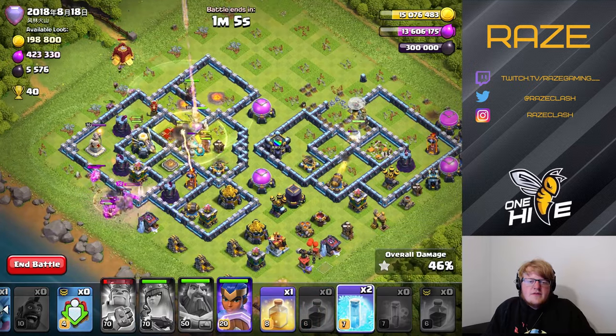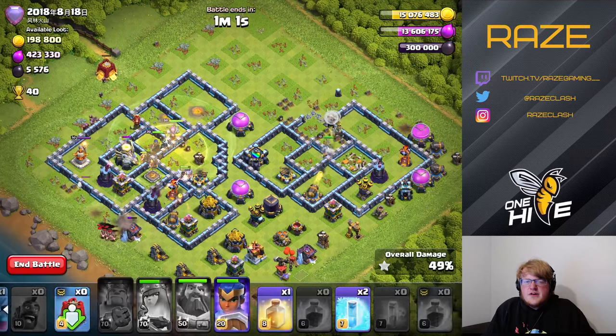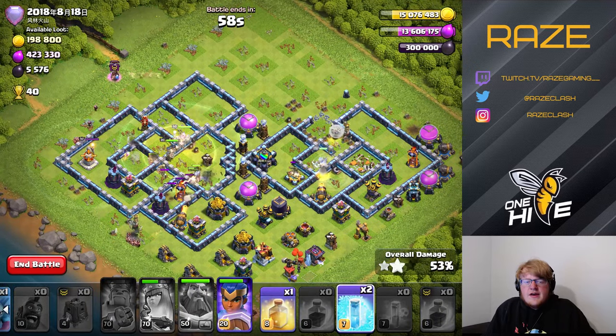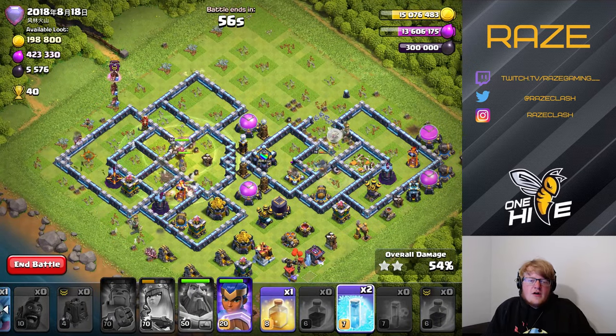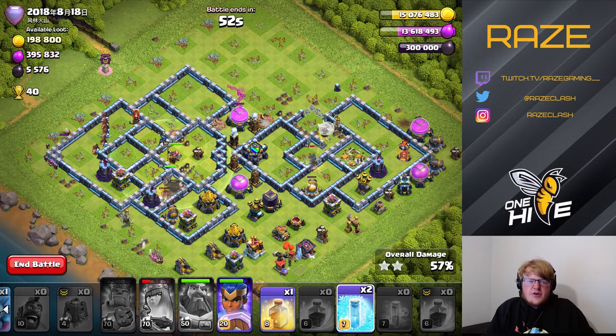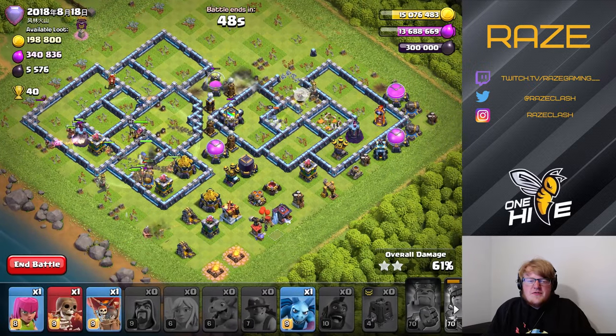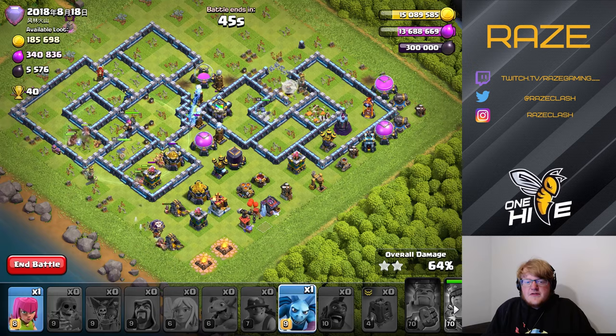Having the Siege Barracks with hogs inside will eventually reinforce the hogs in the middle. Having all those hogs and miners in the middle right away really helps in taking down the core defenses pretty quickly, and that eventually leads to a three-star if you do it properly and get your heal spells right.